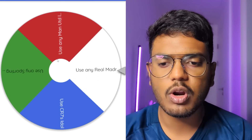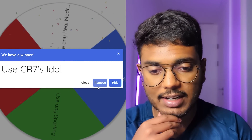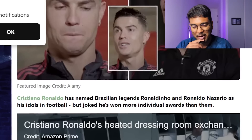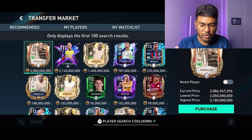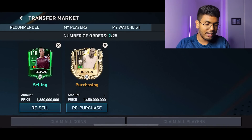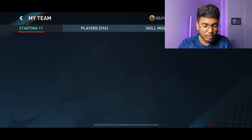One more position left - the striker spot. Spinning the wheel - it says use CR7's idol. Searching Google: Cristiano Ronaldo has named Brazilian legends Ronaldo and Ronaldo Nazario as his idols, though he joked he's won more individual awards than them. That's a perfect ending to this team - we need to get Ronaldo Nazario. Going with the 115-rated version for 1.45 billion coins. That brings my total coins down to 222 million. Purchase successful.